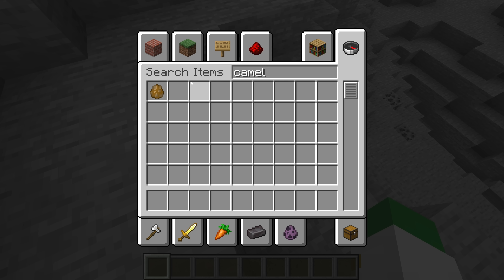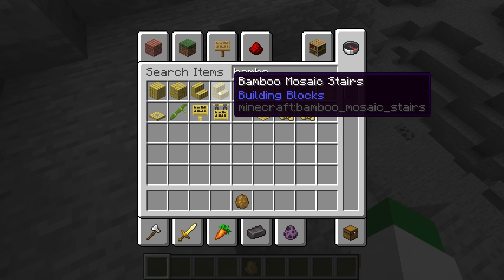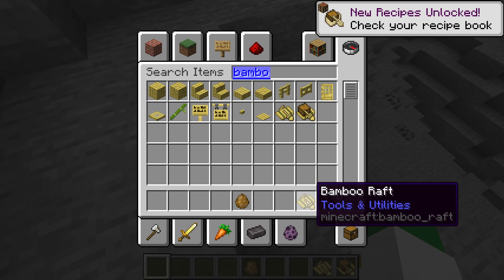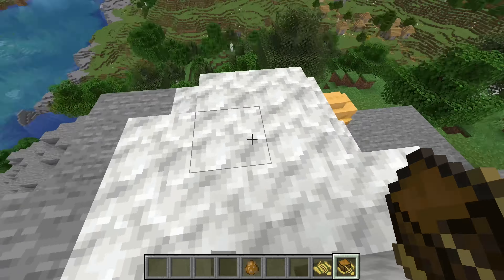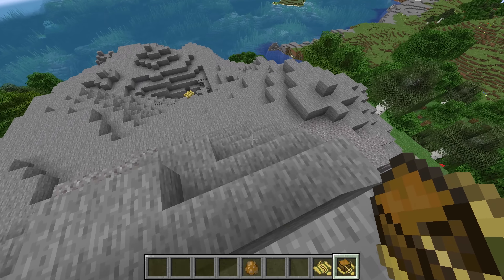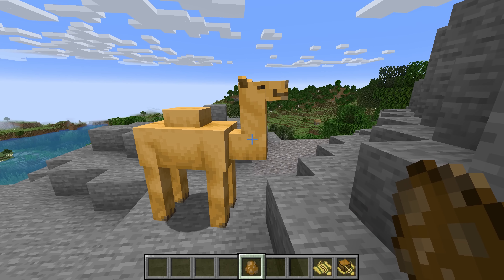If you take a look, not only is the Creative inventory reorganized, but if we look up Camels there is a Camel spawn egg, or if we look up Bamboo there are all the different new items of the bamboo wood set, including the raft. You now have this awesome update at your fingertips, including all these new items. I'll be sure to cover everything in more detail in a separate video. Have fun playtesting 1.20 — it'll be exciting to see how many new updates we get between now and 1.20 with small quality-of-life features the game has needed for a long time.